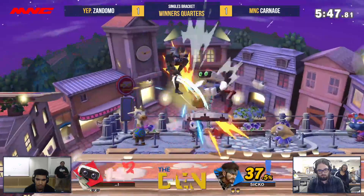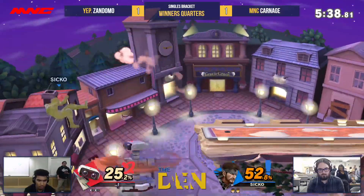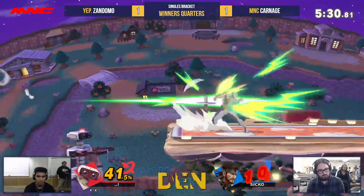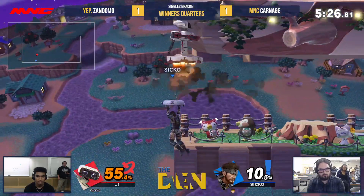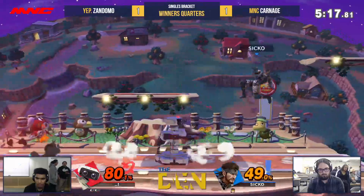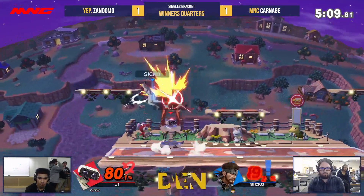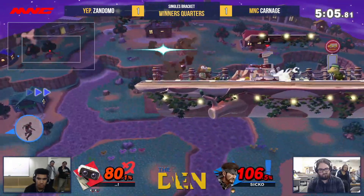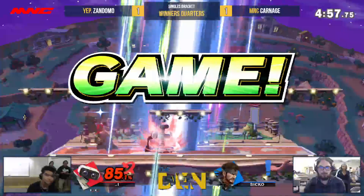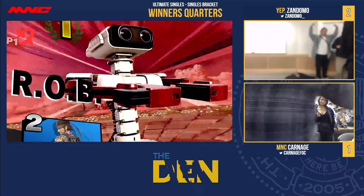Snaps the ledge right there, parries the up-air. Tries to use the grenades — Zandomo makes it up the side, gets the side-B. A lot of ROBs that play this matchup know they can just get onto the side right there. ROB's out of gas. As long as you can edge guard him — yeah, it'll regenerate by the time he gets back off stage, but even so he could just go back there. Oh my god, he's chasing him all the way up — can't even see what's happening. That ROB matchup is extremely difficult to play. As we see, Zandomo just perfectly throws the gyro right on the ledge.